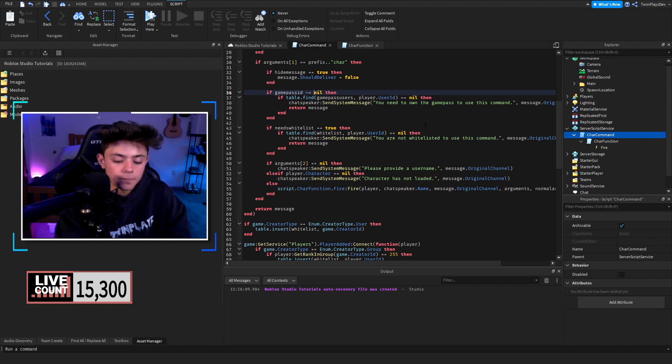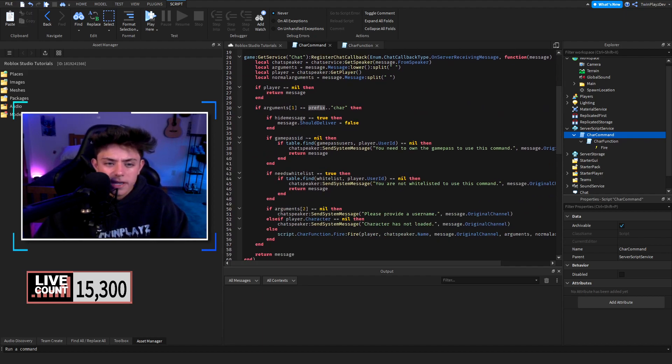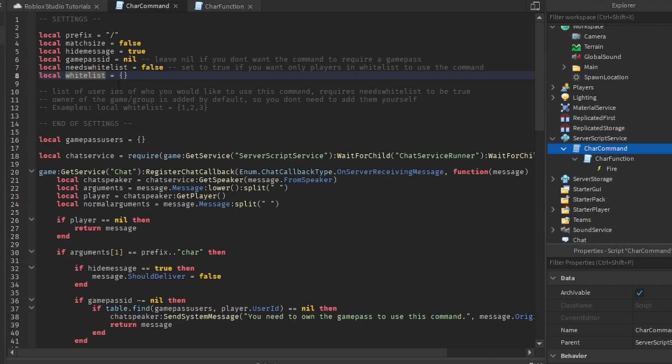Let's get straight to this. When you get the script in Server Script Service, you're looking at a few settings. I wish the documentation had maybe a little better capitalization and formatting, but there's nothing wrong with the script itself — it's perfect. That's just my ADHD I guess. So the prefix right here is the command you're going to use — you can use exclamation point char, semicolon char, or colon char. It's your choice.